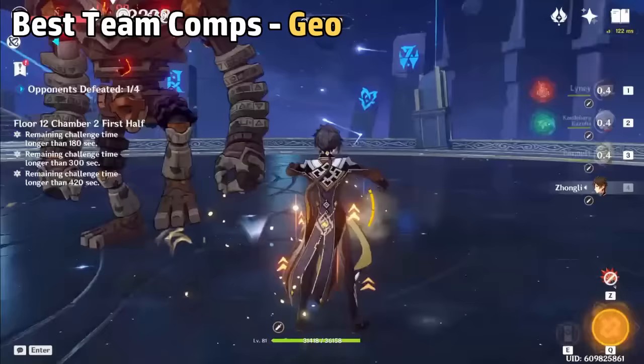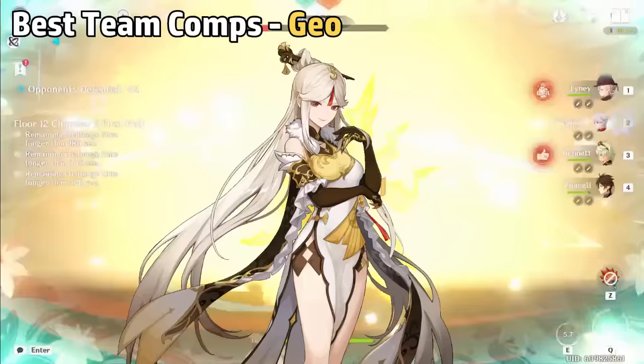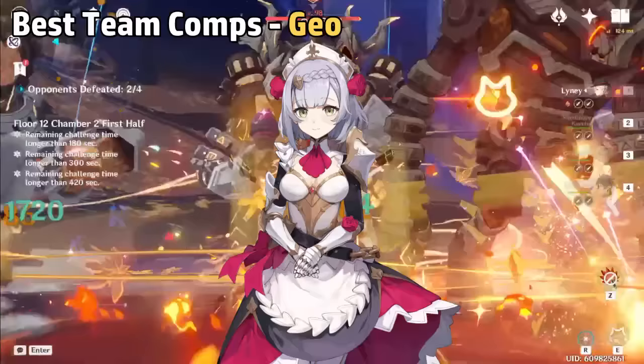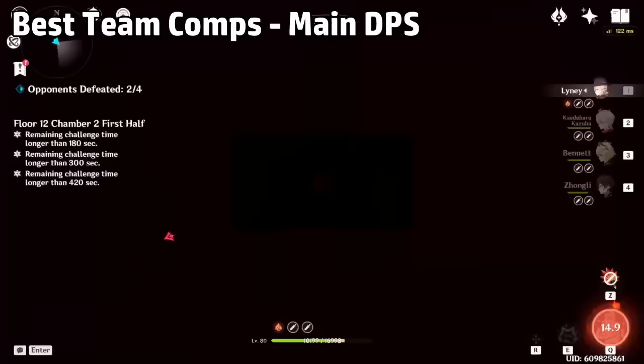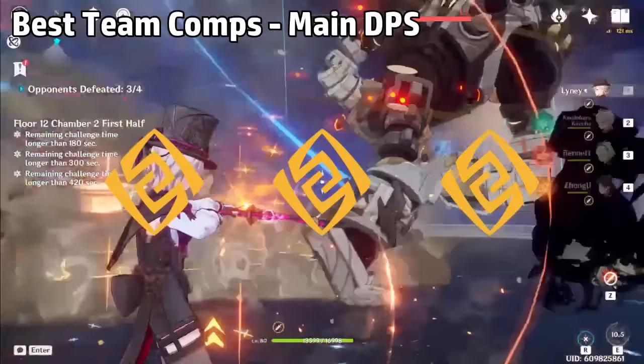For Geo, Mono Geo teams are a viable option because of Summer's defense scaling. A lot of Itto's damage is based around charge attacks, so you can use her there. Ningguang also has charge attack damage, though her damage is spread out among her entire kit. Noelle also works since she can deal continuous charge attack damage with her spin. If you want to use Summer as a main DPS, a triple Geo comp with Goro will provide the most possible bonuses, with the last slot as a flex for any support unit like Mona or Fischl.